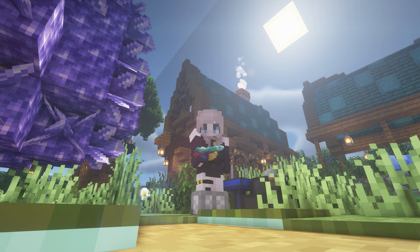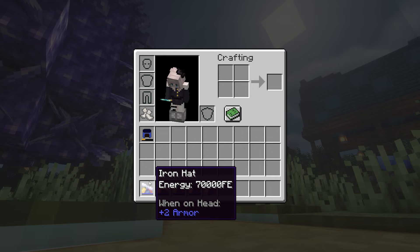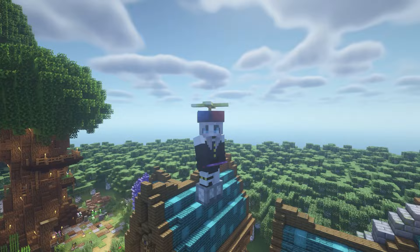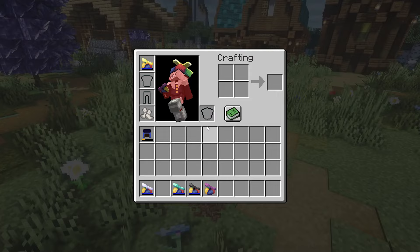Up next we have the Minecraft mod Propeller Hats and it adds multiple tiers of propeller hats used to fly around. It does use Forge energy so you will need another mod to power them — I'm using solar power and wireless chargers. Once powered, you can wear the hats and fly around with a little propeller spinning. You have to keep pressing the spacebar otherwise you will fall to the ground. They're kind of like a jetpack but a cuter version.